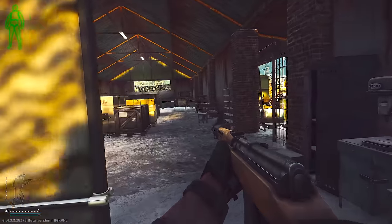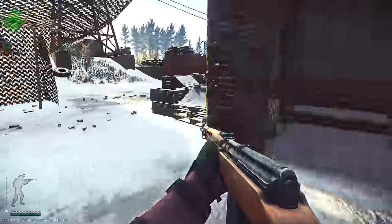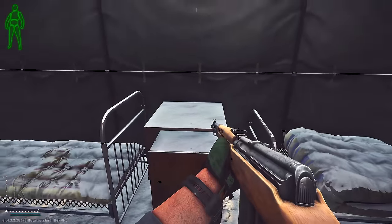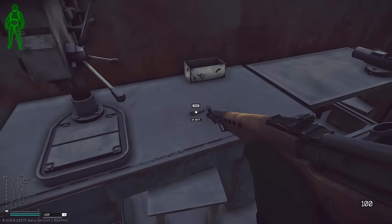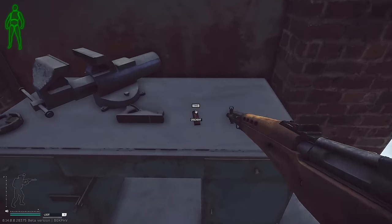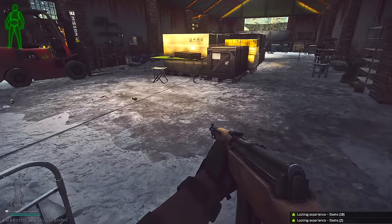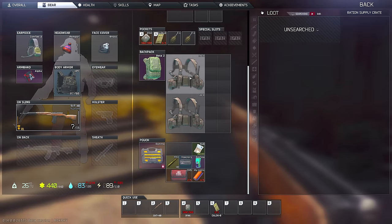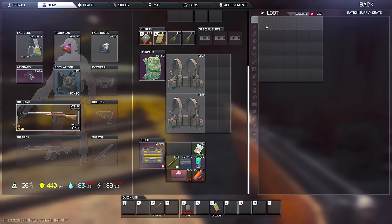So far I haven't really found anything too expensive there, keep that in mind. But once you get in here, get around the corner, check the counter, and then check these tables here. It's basically all just industrial loot or barter items, whatever you want to call it. And then you have a ration supply crate here as well — always worth checking, never know what you can find.